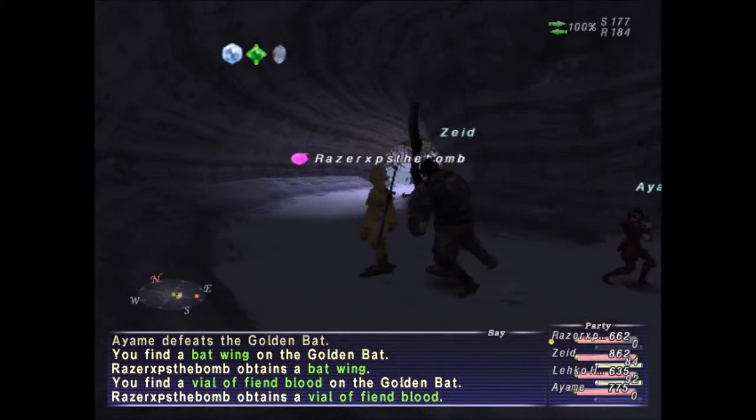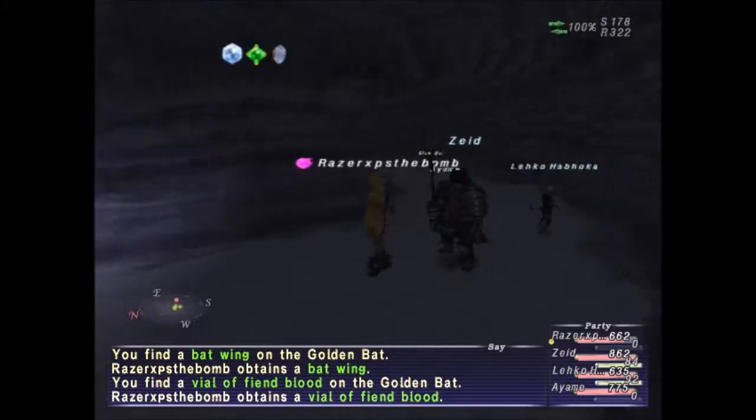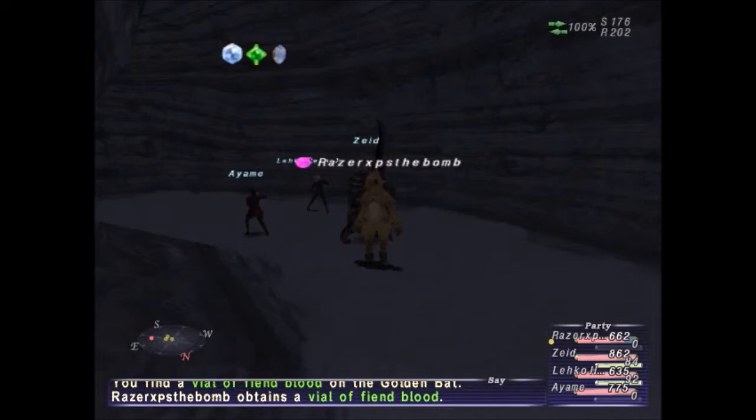We fought Metal Shears, we fought Hippo Maratimas, we fought Valkrum Emperor, and we fought the Golden Bat — that's all four notorious monsters here in Valkrum Dunes. I want to thank you guys for watching, be sure to check out my other guides on my channel, please subscribe. See you later!